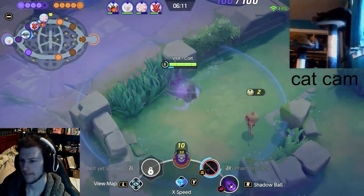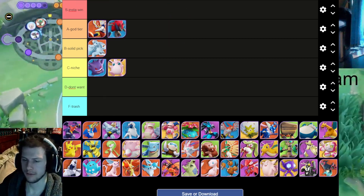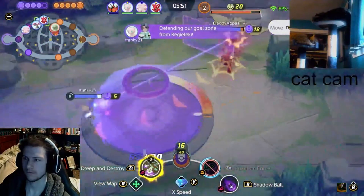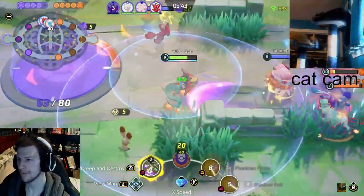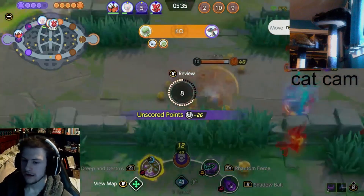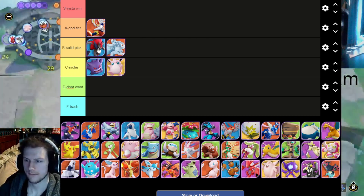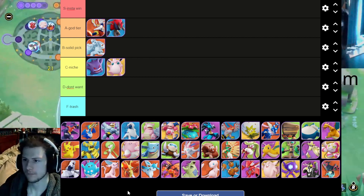Speaking of speedsters, let's get one of the newbies — Zeraora. A solid A tier pick. On release he was nuts, got a little nerfed, but he's still pretty good with those dashes — a lot of movement speed and some invulnerable stuff you just can't deal with. His unite move is also pretty okay. He's a solid mon — can easily get in range with all his dashes and get out with his dashes. I'll keep him in A.